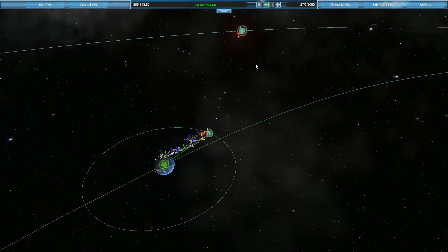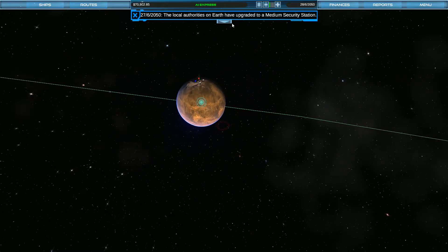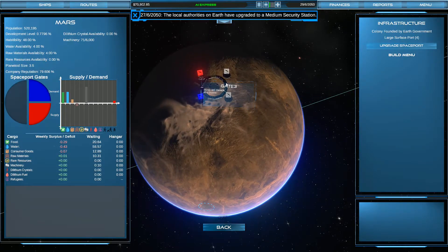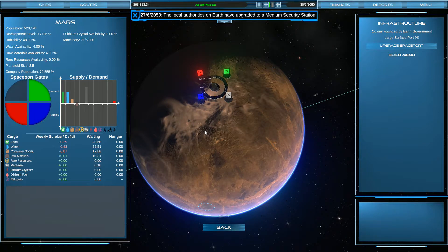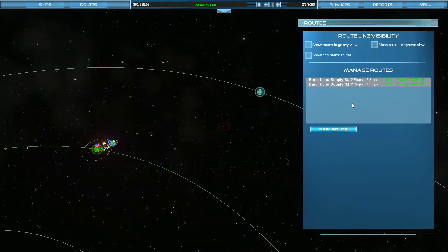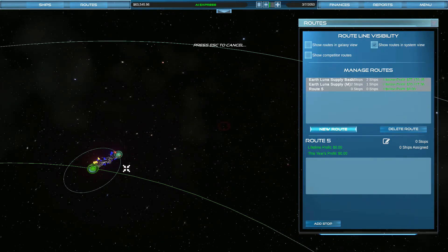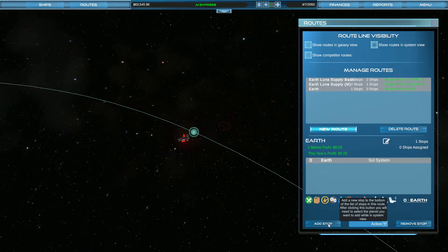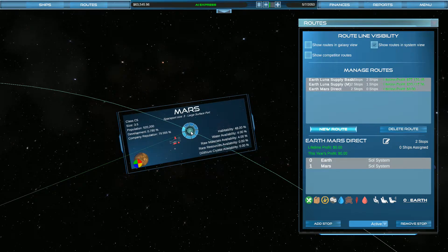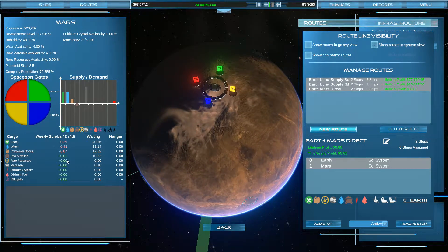We could get an office here. We could start getting stuff going with Mars — that's something we haven't done yet and other people are doing it. It costs 4,161 then 138k. Let's accept that and get our first route going. They need food, they need water, they need consumer goods — all the basic stuff. Let's go ahead and make another route going from Earth to Mars.